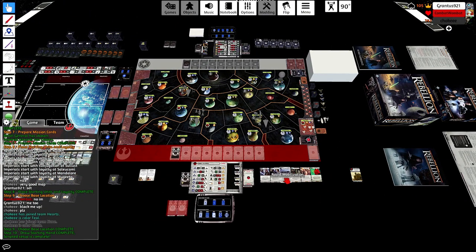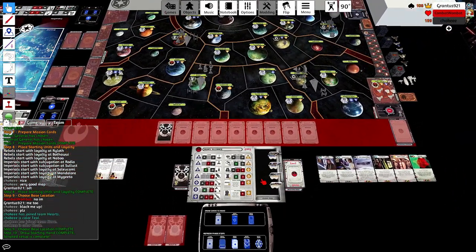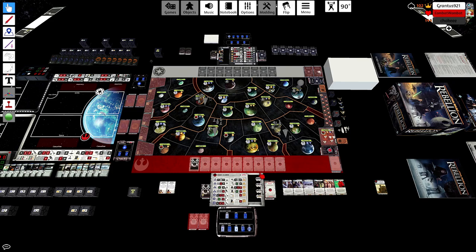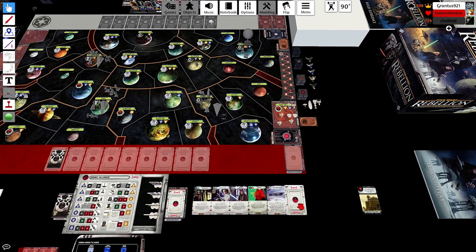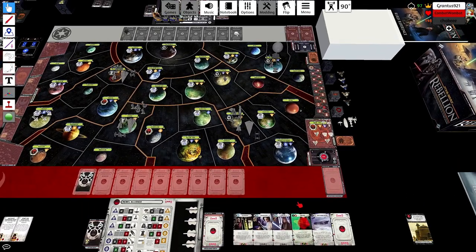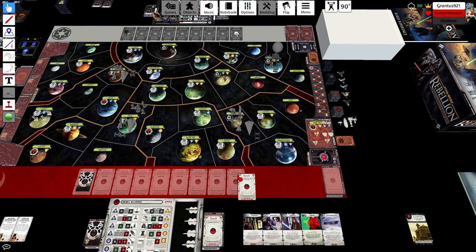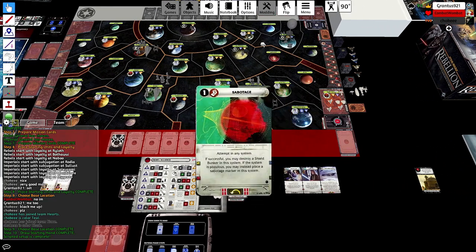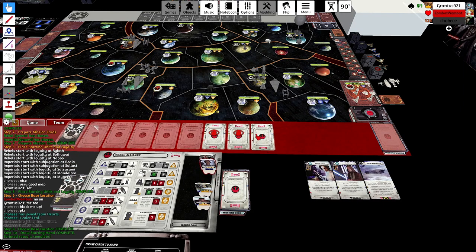Sometimes you can get Dagobah discovered pretty late. But knowing I'm playing against Grant — who as Imperials likes to explore very quickly and spread out very thin — versus him I try to pick populous systems for my base. Once he discovers my base I can build loyalty and continue to deploy there, whereas if you're on a remote system you cannot continue to deploy there.